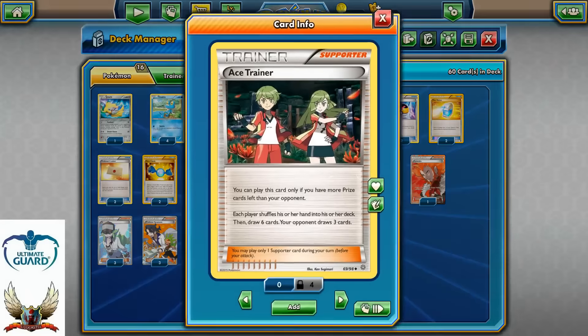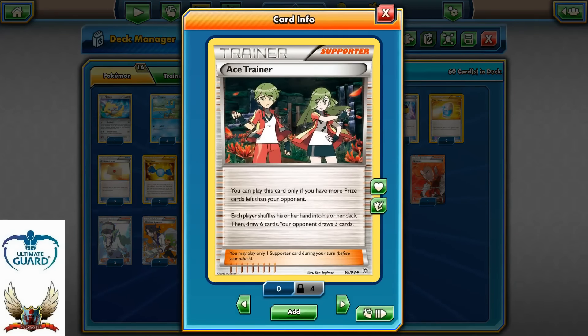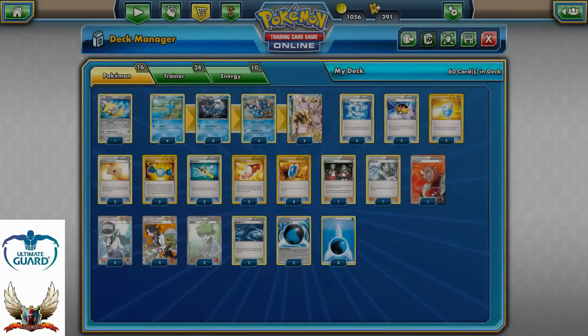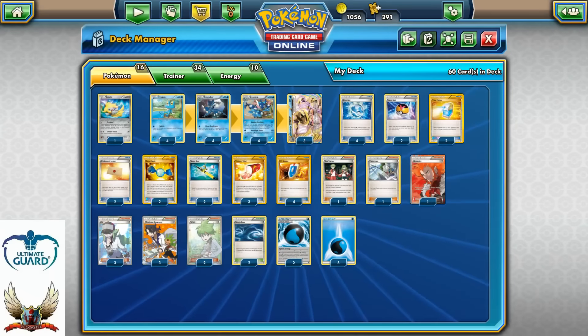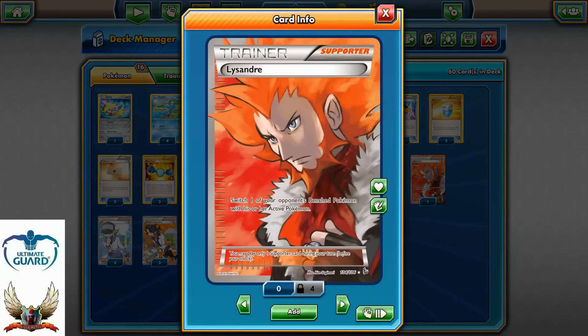Speaking about the supporter line: one copy of Hex Maniac, one copy of Ace Trainer. I really like Ace Trainer because it can force your opponent — after they take the first prize, maybe turn two or even turn one — to draw down to three cards while you draw six, giving you a little advantage. One copy of Fisherman to recycle energies back into your hand, and one Lysandre.